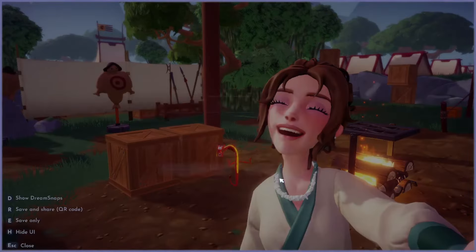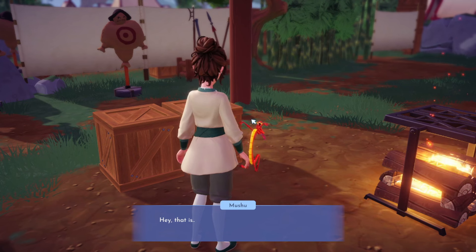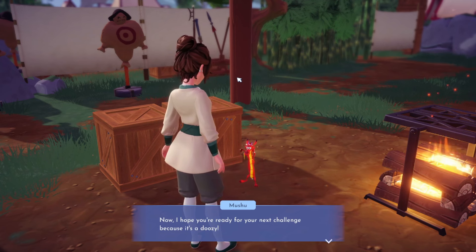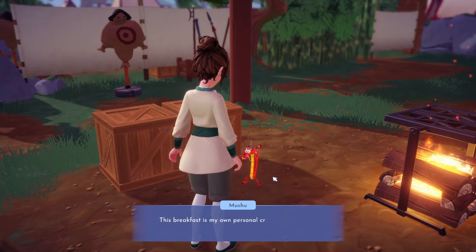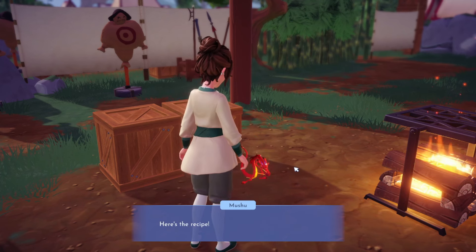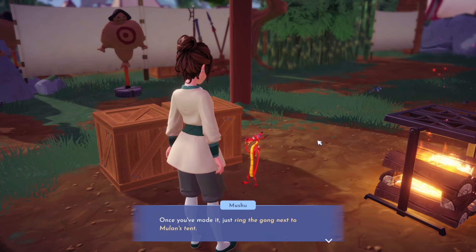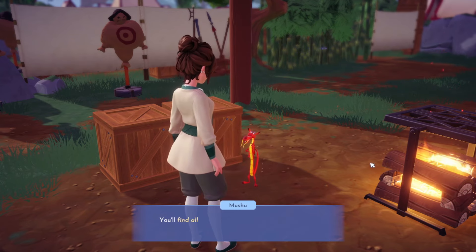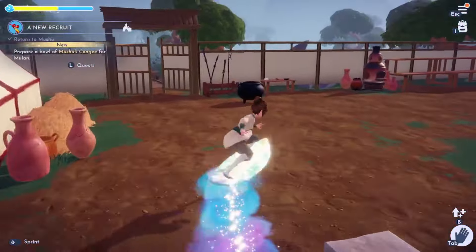I love Mushu and I'm glad he's about to be in the valley. Mushu says: 'Hey, that is actually really nice - you look great, Tiffany! Now I hope you're ready for the next challenge because it's a doozy. You're going to prepare Mulan's breakfast.' I love cooking! He continues: 'Then you'll have lots of fun. This breakfast is my own personal creation designed to give you energy. Here's the recipe. Once you've made it, ring the gong next to Mulan's tent. You'll find all the ingredients in camp by the culture.'